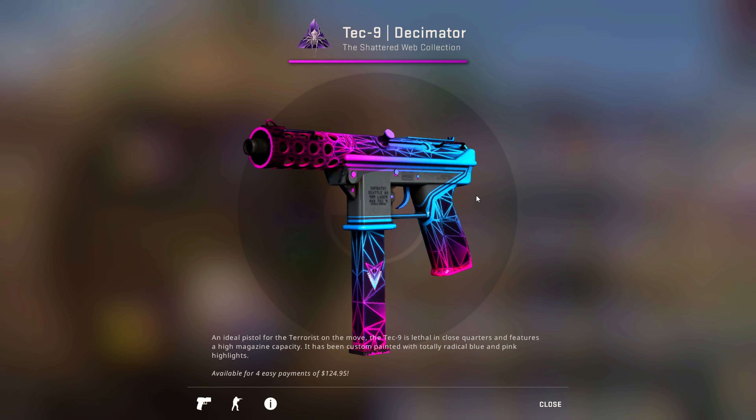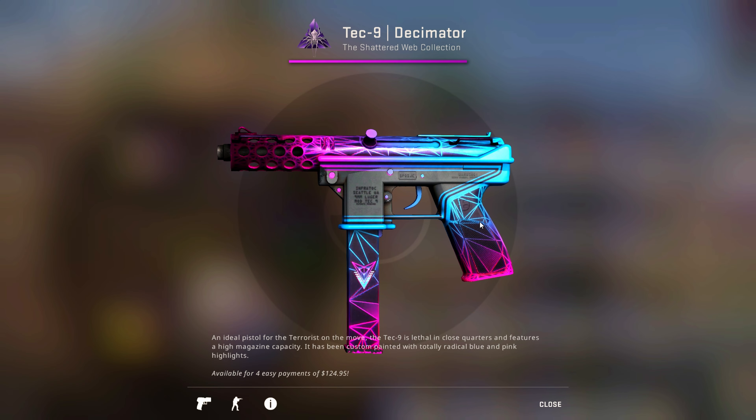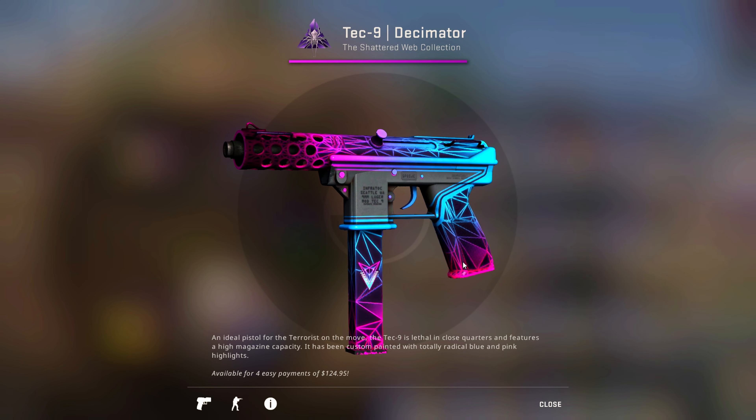Next up we have the Tec-9 Decimator. Some people do like to use the CZ, but I've never been able to make it work, so the Tec-9 is usually my go-to option. And since the Decimator is so flashy and has neon colors, naturally this is the skin I would gravitate towards — look at all the colors.